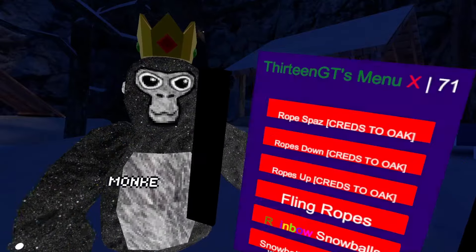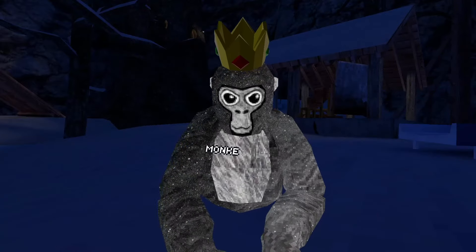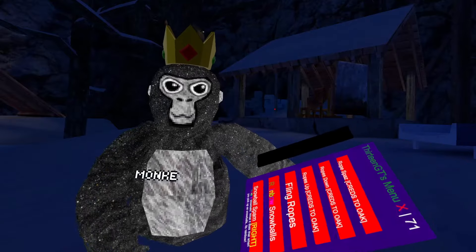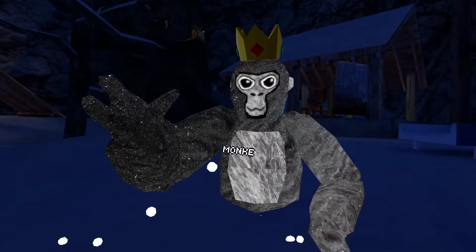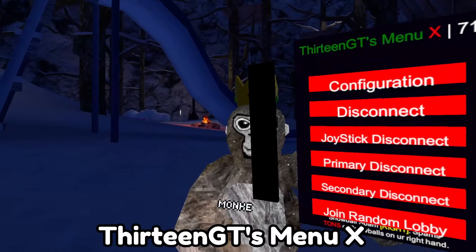Pop-up Spots: this doesn't work for me sadly because I'm banned. Rainbow Snowballs: now this is really cool — you need to grab one of the snowballs and it will be rainbow. It lags for me as well. Snowball Spam: it doesn't work for me right now — oh wait, it actually works when you're banned, which is pretty cool.